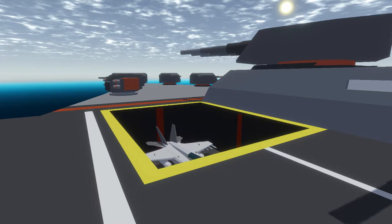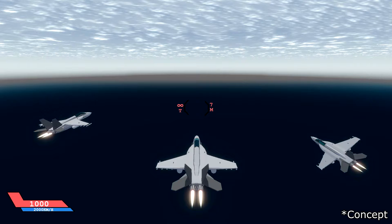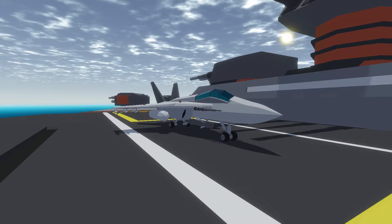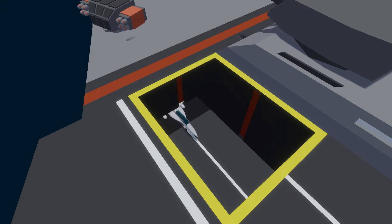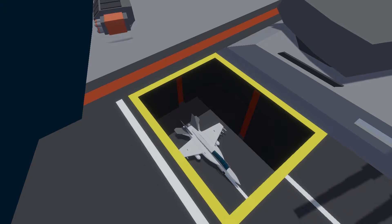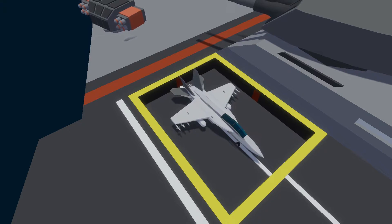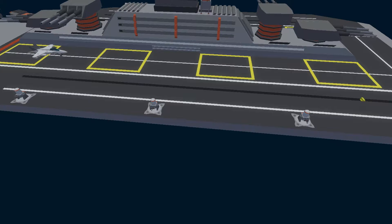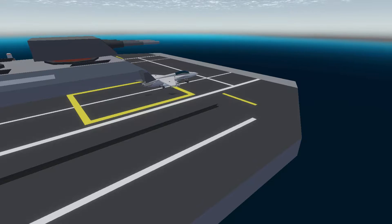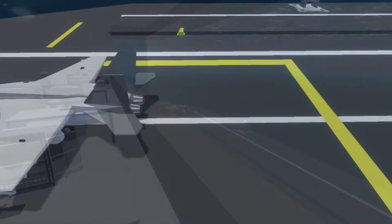For now I've added the plane as a background prop for the command center, so when the player visits it they will see the plane taking off and landing. I will later make this fighter jet a playable vehicle with special aerial stages. Here is how the animation works: the elevator goes down, the plane waits in the hangar, moves onto the elevator, and is brought up to the deck level. Once on the deck, it moves towards the runway and rotates to face the right direction — all of this can be seen from the command center as well.